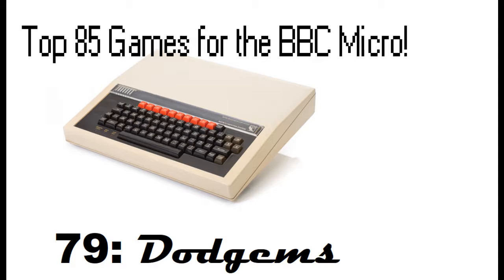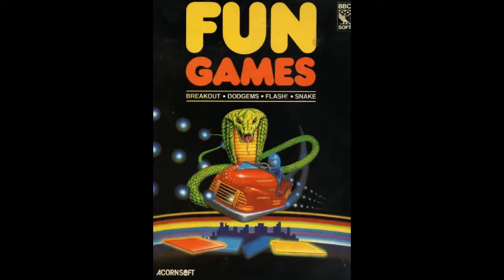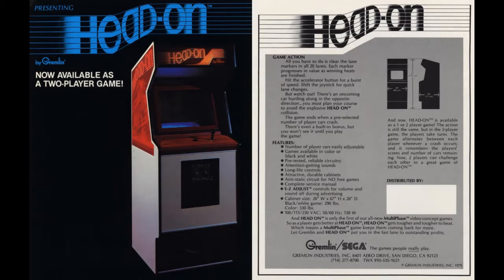In common with Snake, which we looked at a couple of videos ago, Dodgems was released by Acornsoft and came out in the same compilation as Snake called Fun Games, which was released in coordination with BBC Soft. Dodgems was actually a clone of a pre-existing arcade game called Head On, which was released by Gremlin in combination with Sega.